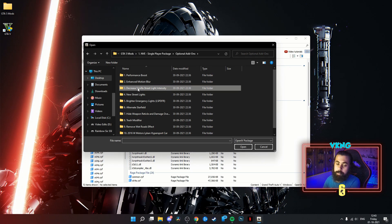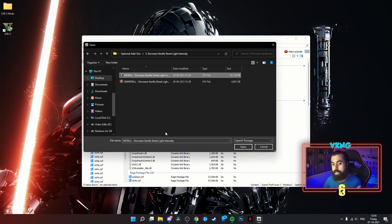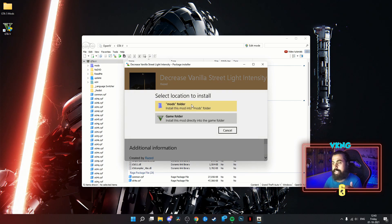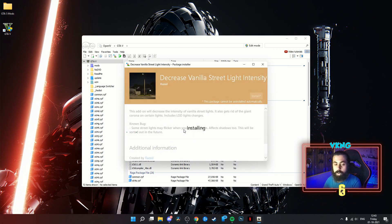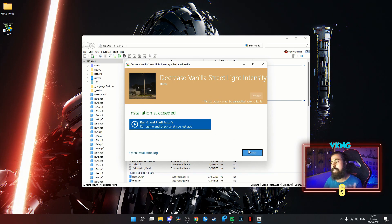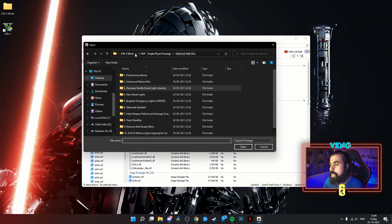This next one is very important if you are installing NVE: you need to install Decrease Vanilla Street Light Intensity. Most of the time when you install Natural Vision and go to night mode, the street lights will flash and the radius of the light will be very irritating — too much brightness everywhere at night. This will decrease the vanilla street light intensity while keeping the Natural Vision light intensity as-is. Everything goes inside the mods folder — never install anything in the game folder except Iron Man scripts.